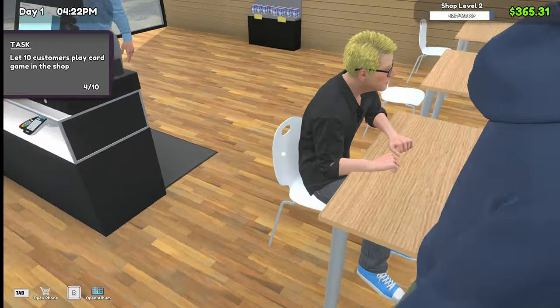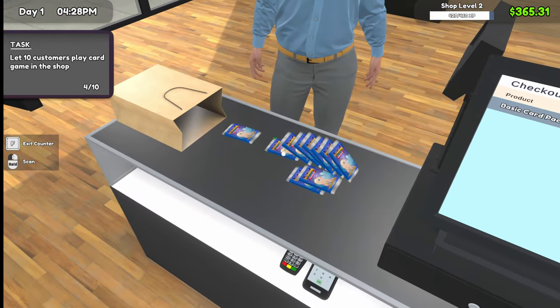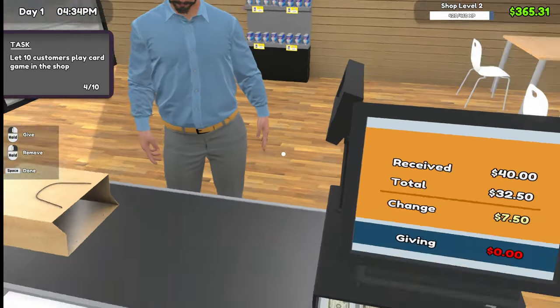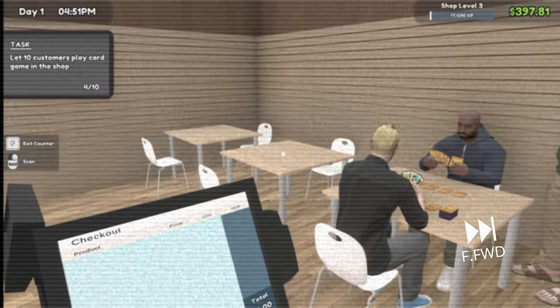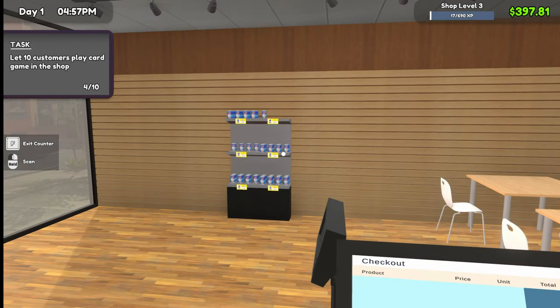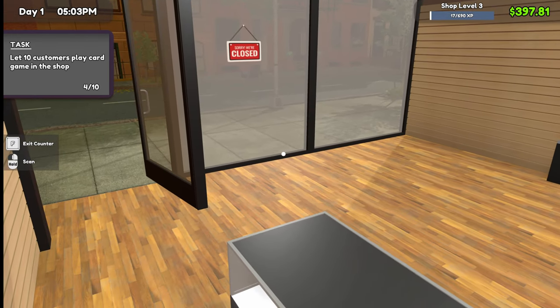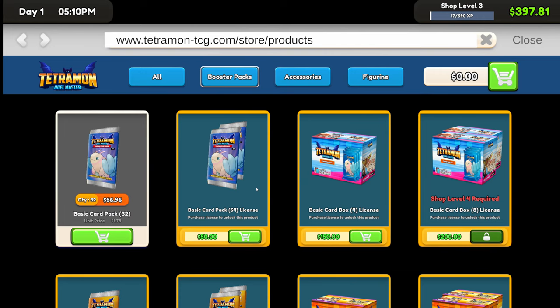Excuse me, sorry — am I in your way? Did you win or did you lose? Whatever happened, keep doing it. See, we're already out of one box. We're shop level three now though — does that mean we unlocked something? There we go. So we unlocked the 64-card pack and the card box.